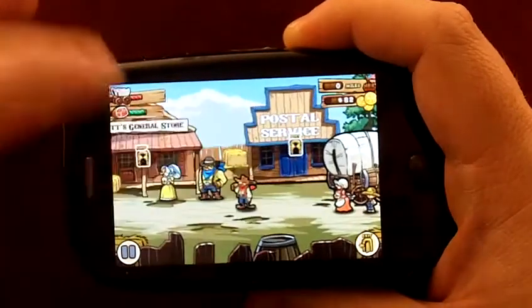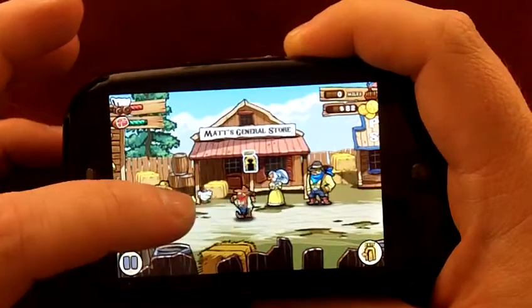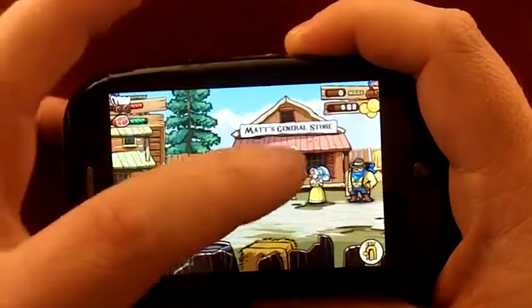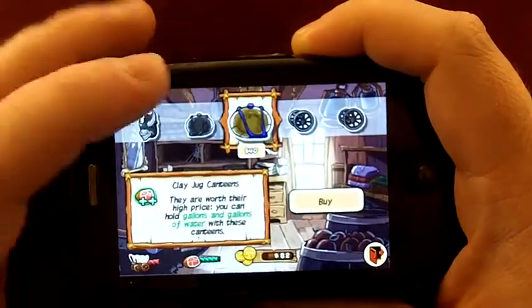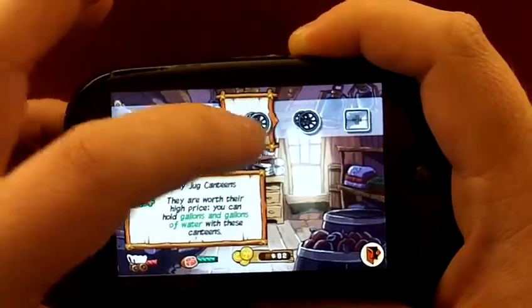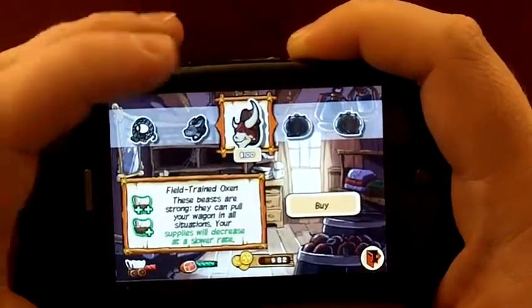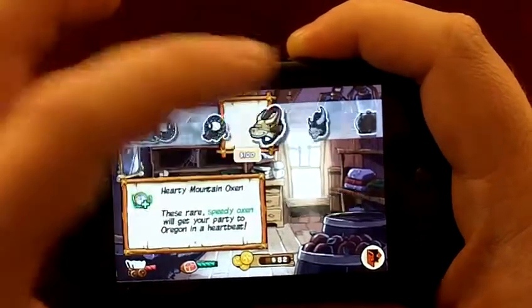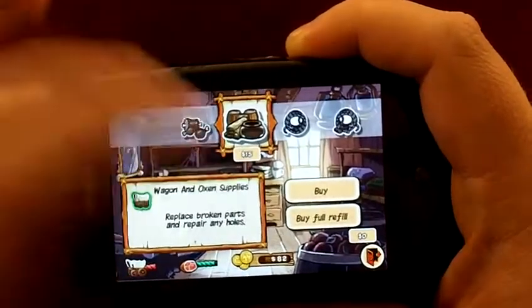There's a lot of mini-games you can play. The Postal Service there is kind of a Simon game from the old days. You have the general store where you can buy upgrades. Here are some canteens you can buy that give you more water. You can get better oxen that make them faster, buy a reef, supply yourself — all those good things.